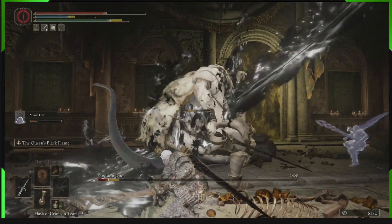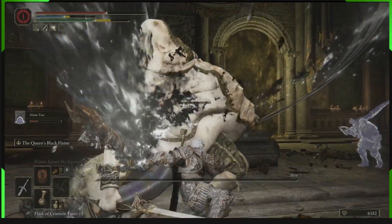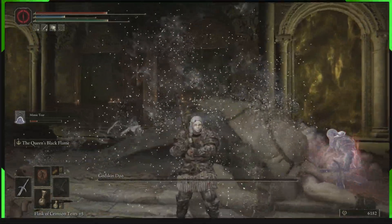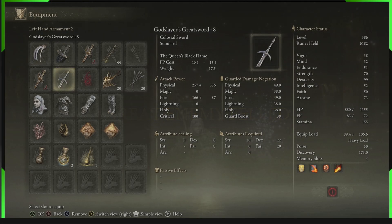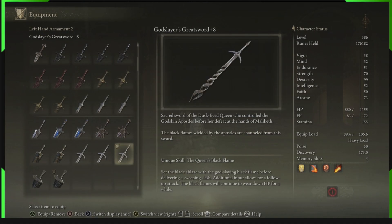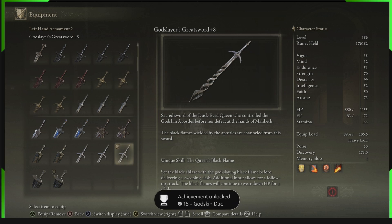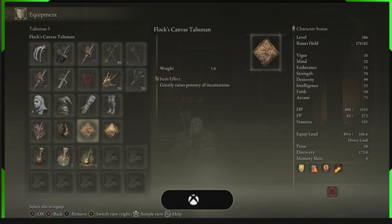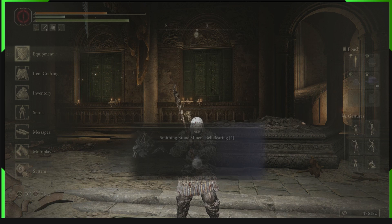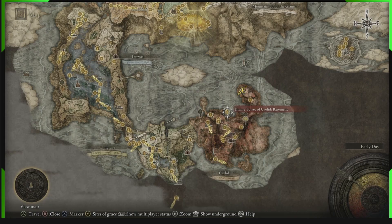It looks cool and it's black flame — who doesn't love that? You can buff this attack with the Flame Grant Me Strength incantation and the Golden Vow incantation. Those incantations stack on top of each other and both affect it. Now let's get into how to get the sword. If this helps you out, help me out — hit that like button, subscribe if you're new, and share this video with all your friends.